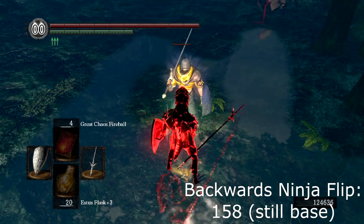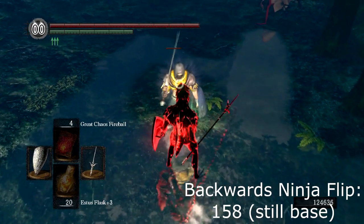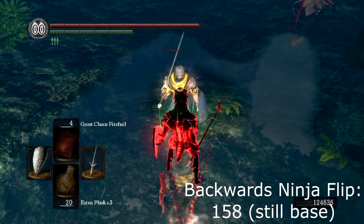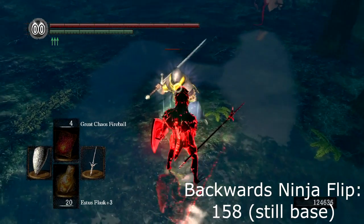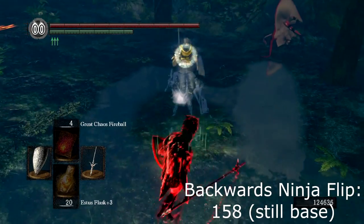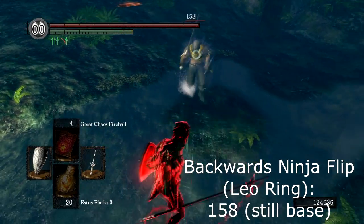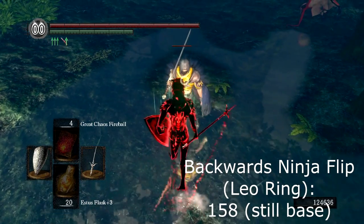And finally, this is the weirdest thing we discovered for this video. When we were trying to land instability damage on ninja flips, we discovered that we couldn't. Seriously, we tried it for a good long while, but we could only make two outcomes. Either I hit the iframes and he took no damage, or I landed the hit during what looked like the flipping animation, but he still only took base damage. Maybe it's a lag thing? For average PvP latency, the ninja flip seems to confer the extra benefit of not taking any instability damage. As if it weren't good enough already, huh guys?